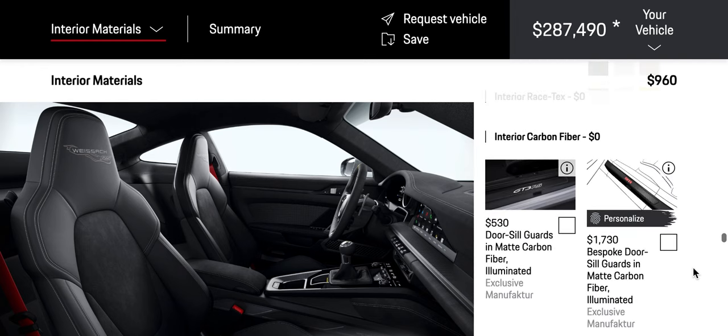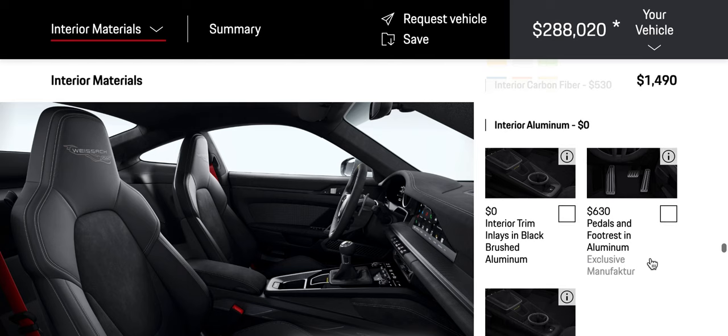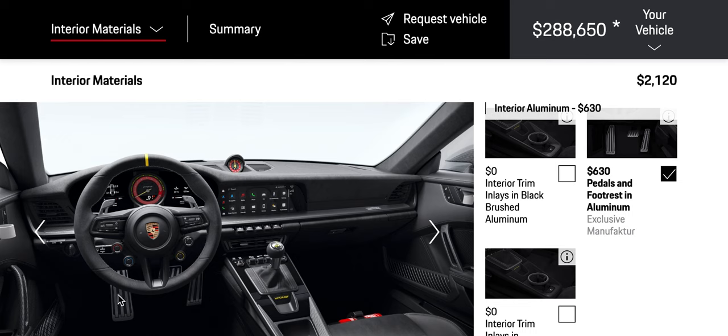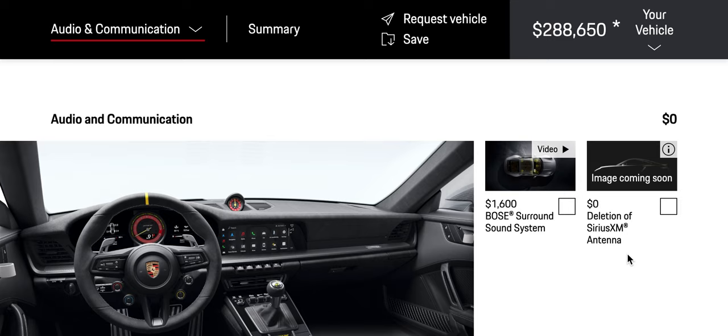Interior carbon fiber. Ooh, yes. I don't know — that would be painful. Petals and footrests in aluminum. Why don't we see it from here? Nice. PDK, okay. Deletion of antenna — I don't like an antenna on it.